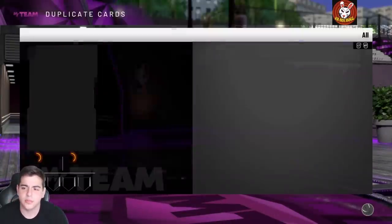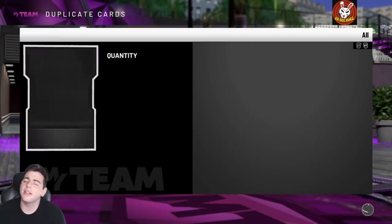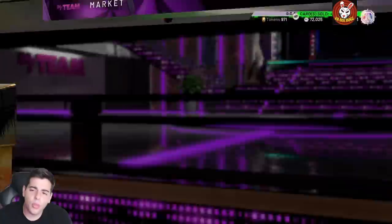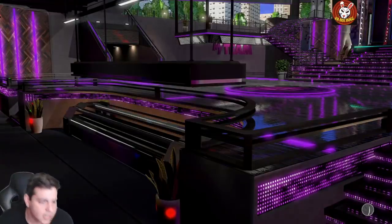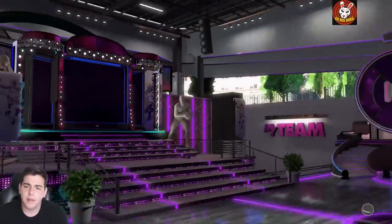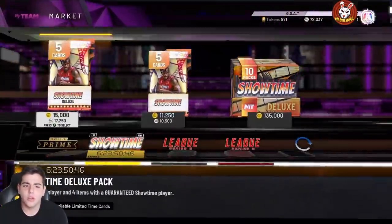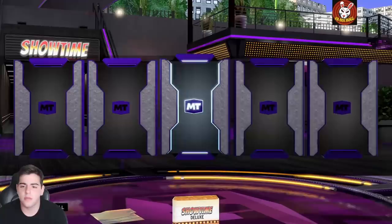These packs are booty cheeks — do not waste your money on them, they're straight doo-doo. We got Rashad Lewis at least. We have all the opals available in these packs and I'm just spamming them getting absolutely nothing. 260k down the drain — that's over 15 packs. Once we hit the 260k threshold it's just not looking pleasant. Another diamond — these packs are just flooded with diamonds, that's all it is.